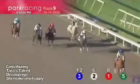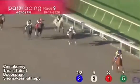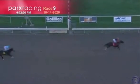Cinnabunny with a furlong to go, suddenly in front by six. It lets the others in her wake here once again. On the inside, it's still Tara's Talent. Then She Makes Me Happy. But Cinnabunny, just under a hand ride, and she's sharp again today. Cinnabunny will just glide out of the line, a good five lengths in front. Tara's Talent was second. Look how close it is for third.